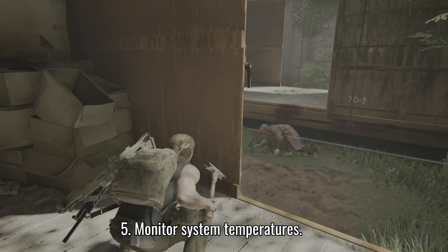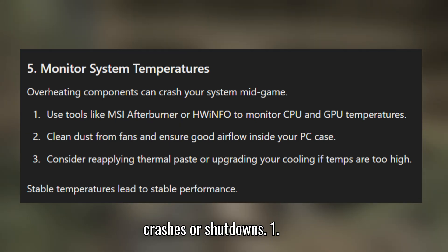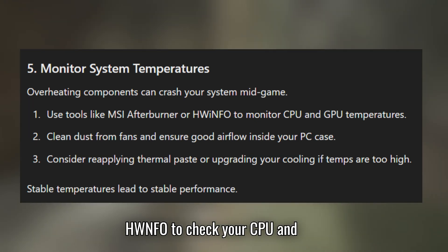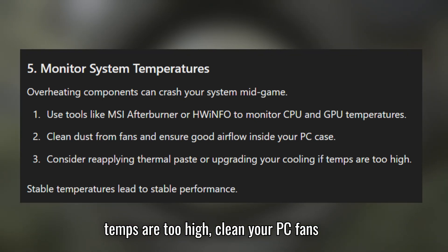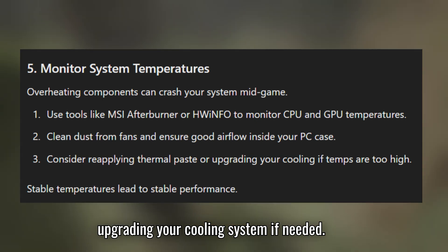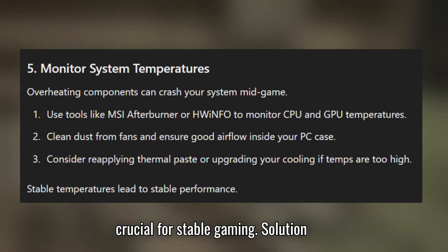Solution 5: Monitor system temperatures. Overheating components can lead to random crashes or shutdowns. First, use a tool like MSI Afterburner or HWiNFO to check your CPU and GPU temperatures. Two, if temps are too high, clean your PC fans and ensure airflow. Three, consider reapplying thermal paste or upgrading your cooling system if needed. Maintaining good thermal performance is crucial for stable gaming.